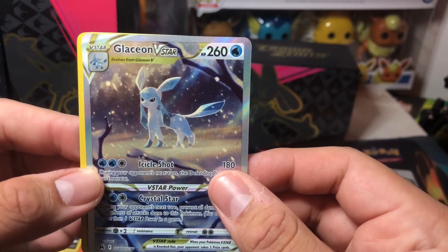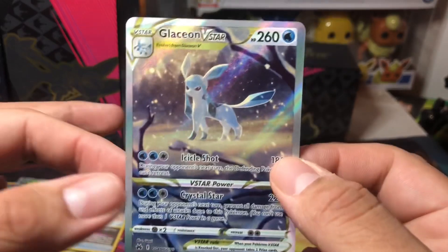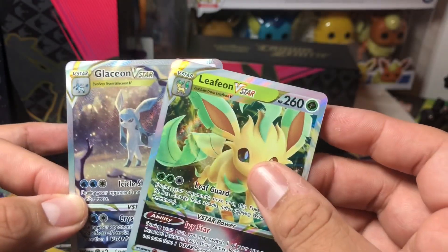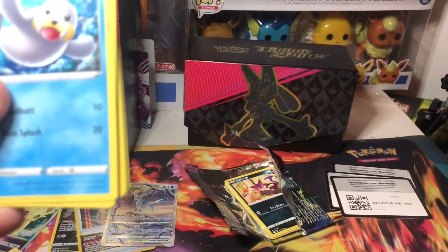No way — Sky Seal Stone! That's pretty cool. But this is awesome — Glaceon V-Star! We literally got the set right here. Let's go! So we got one thing you wanted — Glaceon — that was pretty nice. And I got the Pikachu that I wanted. Let's keep going.